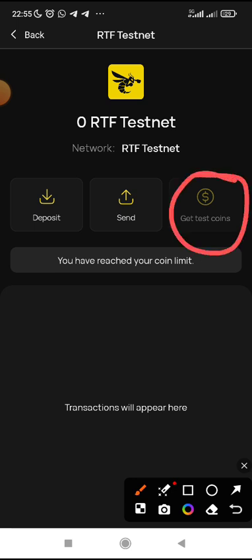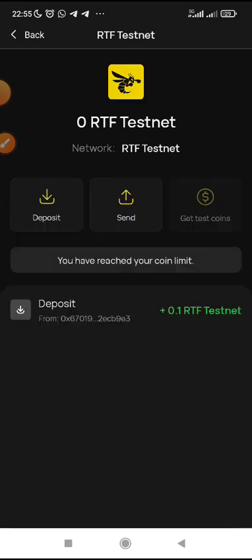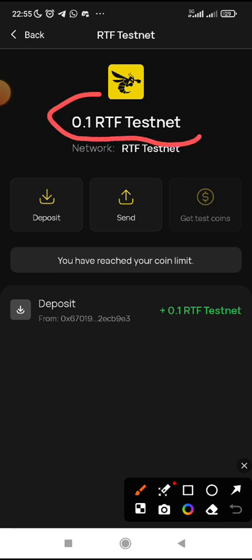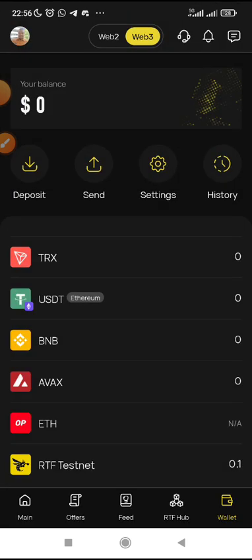I clicked on 'Get Test Tokens' and it was successful. It said the coin will be credited to my balance shortly. I waited, then went back and clicked again to refresh. You can see it now shows 0.1 RTF testnet deposited. I waited for the network and it has finally reflected on my balance — 0.1 RTF testnet.